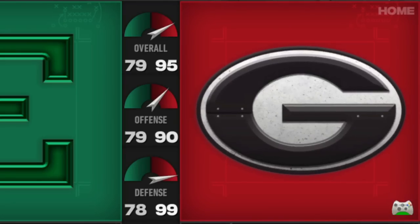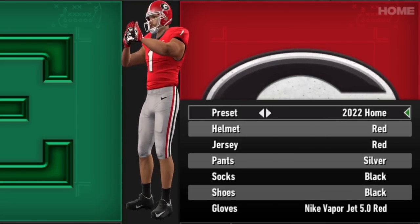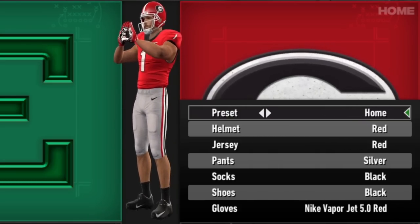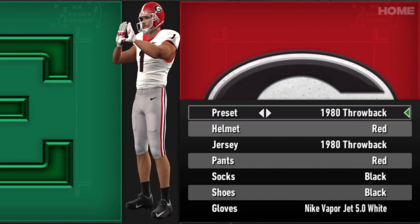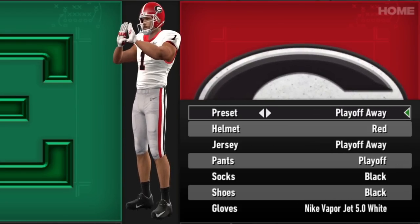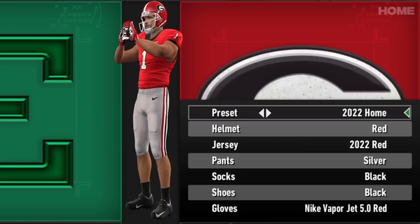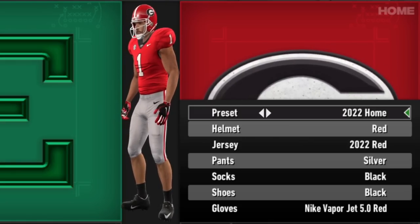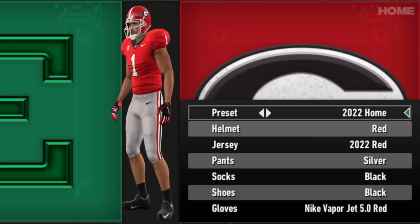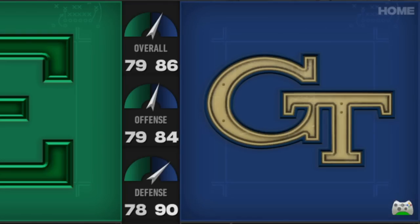We've got Georgia — that '99 defense is something else — and again just a modernized classic team's look. Georgia does have some interesting alternates but not a lot being put into the mod here. I see them all over the Discord, but because they're not official or game-worn they haven't quite made it into Revamped yet. Updating it to the 2022 season looking good for the national champions.